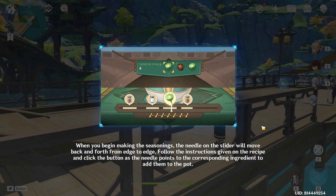That sounds really boring. When you begin making the seasonings, the needle on the slider will move back and forth from edge to edge. Follow the instructions given on the recipe and click a button on the needle. As the needle points to the corresponding ingredient to add them to the pot.